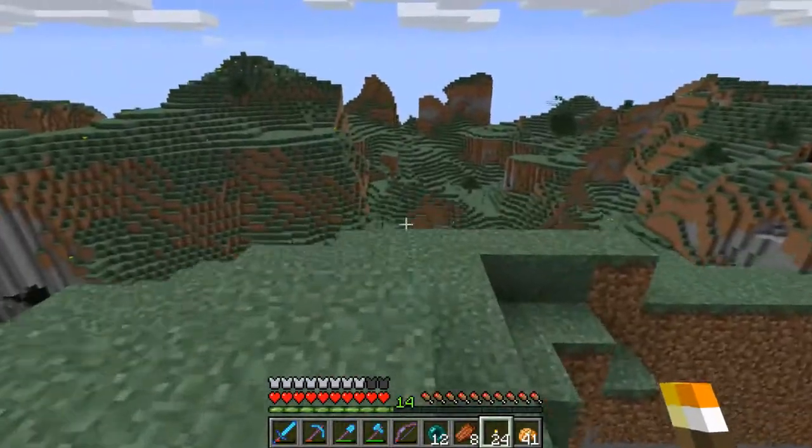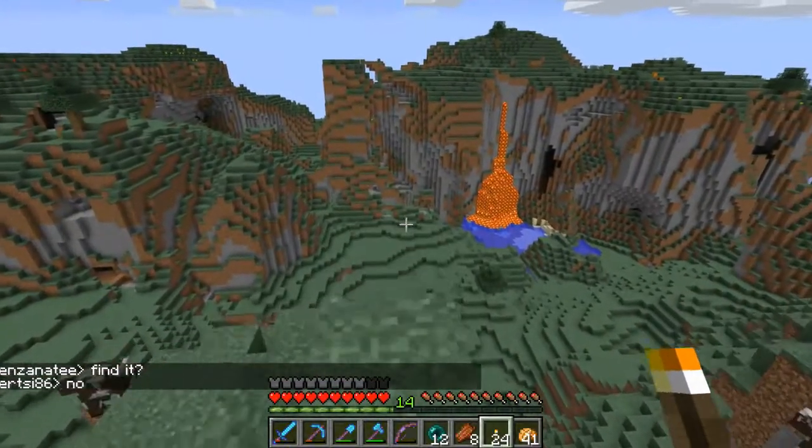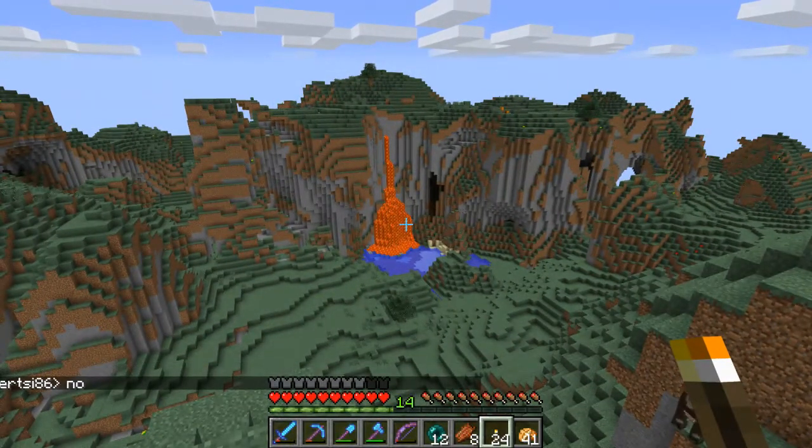There we go — that's what I was looking for. There's a lava fall in the middle of this valley, which I think could be really cool to use as a background for something. I might have to work with it later. I'm going to have to see what's going on with it.